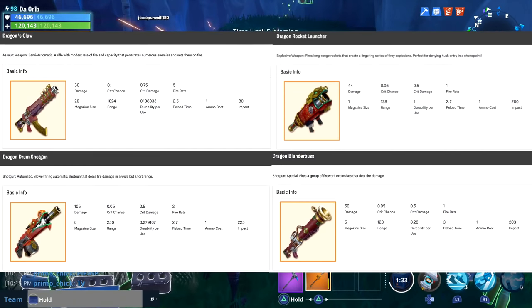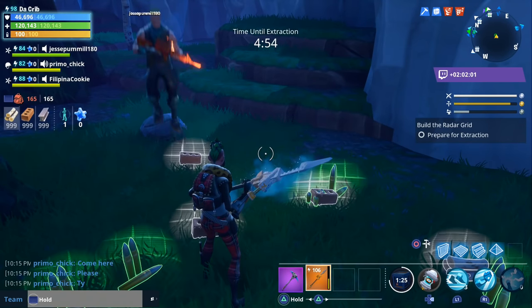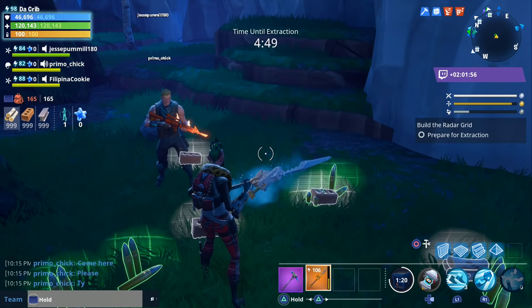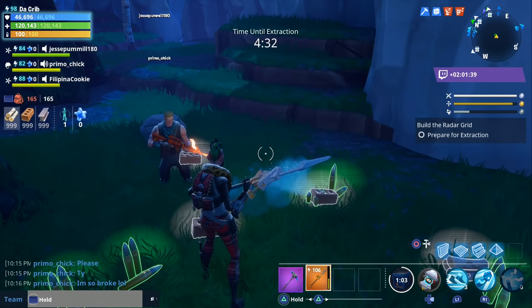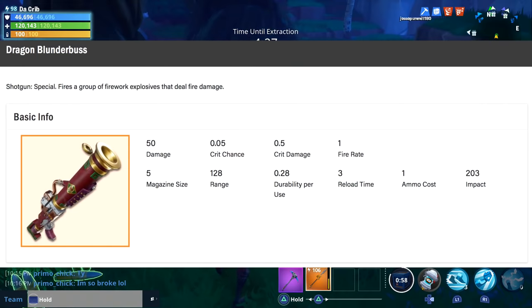The last thing I wanted to go over is the new dragon weapon set, which I believe is going to be introduced with the first Spring It On event. I'll leave a link to the source in the description. I believe this set is called the dragon weapon set mainly because all the weapons have the word 'dragon' in them. The first one is an automatic shotgun called the Dragon Drum Shotgun — it's a slower-firing automatic shotgun that deals fire damage in a wide but short range.